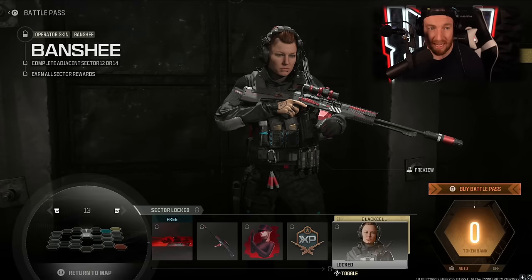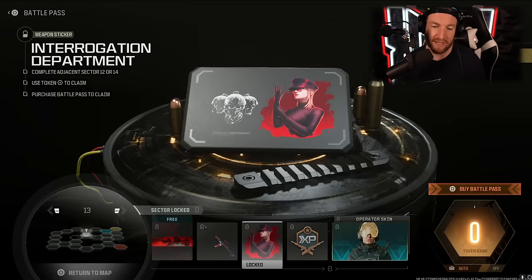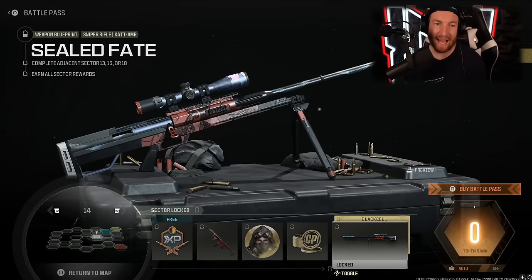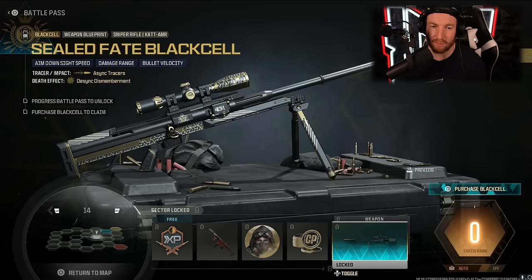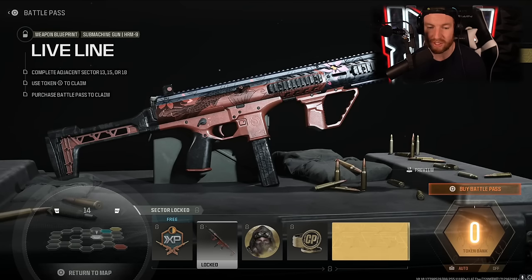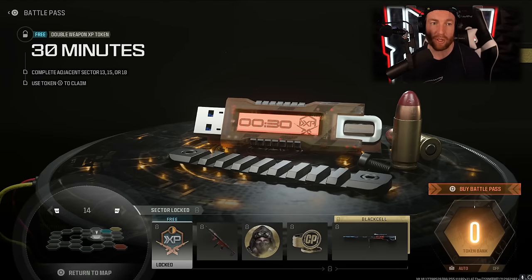Sector 13 has the Banshee Operator Skin with its Black Cell version — the helmet is interesting — one hour of Double Weapon XP, another Emblem, a pretty cool-looking weapon blueprint, and a red Calling Card. Sector 14 brings the Cat AMR skin — I actually do kind of like the look of that one — with its black and gold Black Cell version, 100 COD points, another Emblem, the Live Line blueprint for the HRM, and 30 minutes of Double Weapon XP.